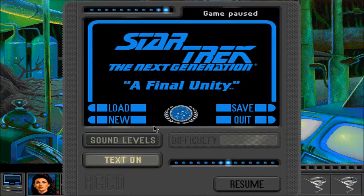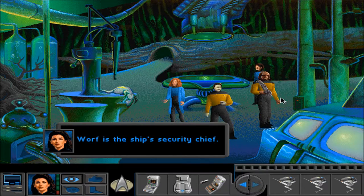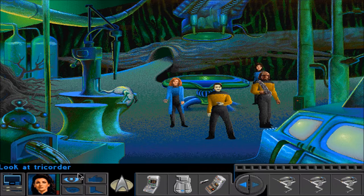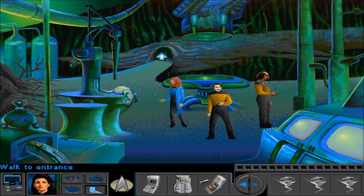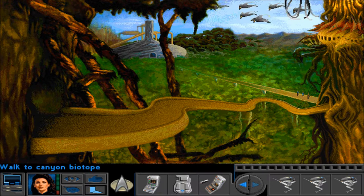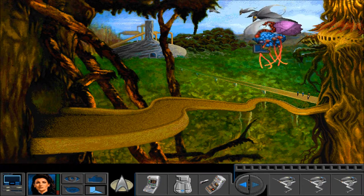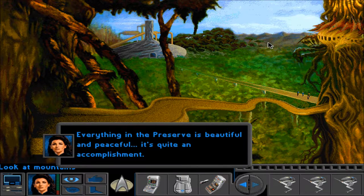Let's save before we leave this area and something horrible happens to us. Worf is the ship's security chief — that's very good, but I was really just trying to save the game. I commend you on your efforts, though. All right, we're all the way here. Back to the crossroads. Look at the mountains — everything in the preserve is beautiful and peaceful. It's quite an accomplishment. Indeed.